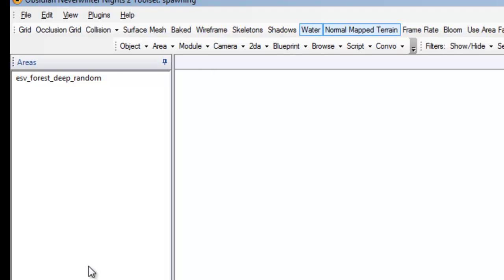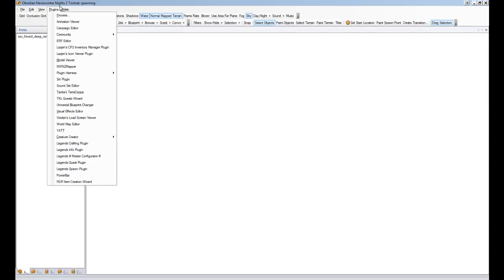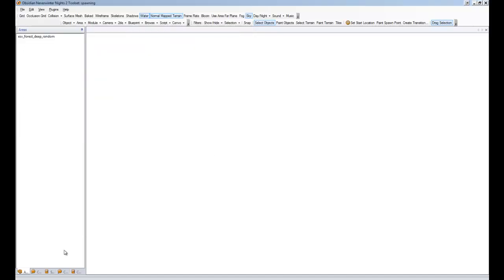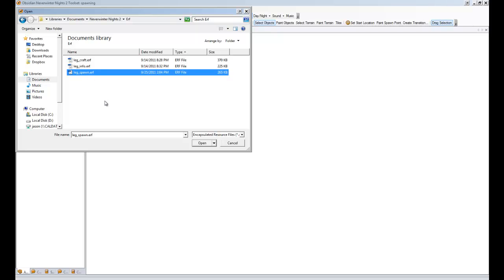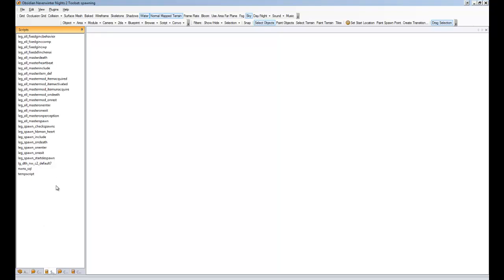The first thing we're going to want to do now that we're in here is check to see if our plugin actually registered. As you can see, there's a Legends Master Configurator here and a Legends Spawn plugin here, so that means it has worked correctly. Next we want to import the resources into our module. In your My Documents folder under Neverwinter Nights, there's an ERF and a leg_spawn ERF file. Import that, and then you can check and see that all the scripts and whatnot are there.